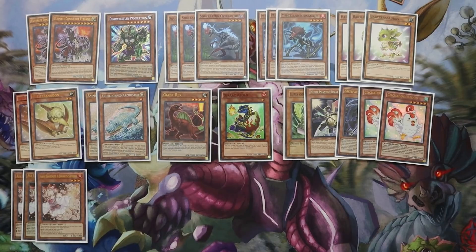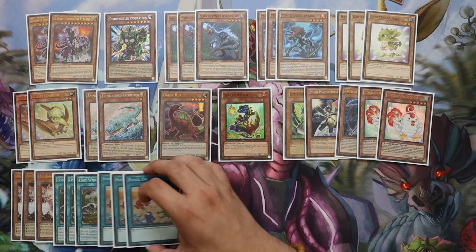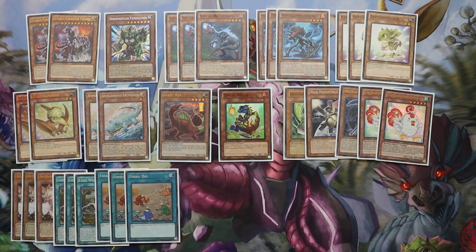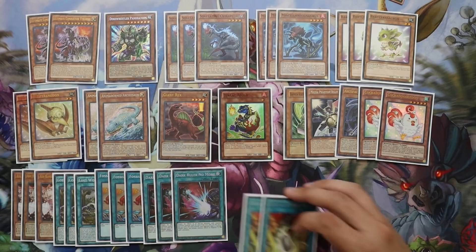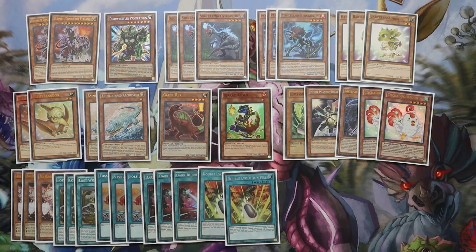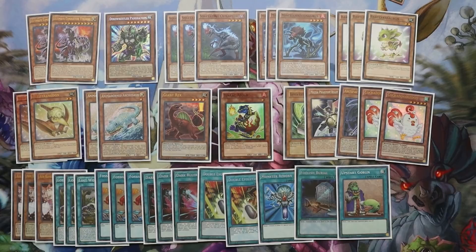We are playing triple copies of Lost World still — no Terraforming. Triple copies of Fossil Dig, because it searches basically any of these except for Conductor and Pank. Triple copies of Dark Ruler No More, because you do not want to lose going second. We are playing double copies of Double Evolution Pill, and then our one-ofs: Monster Reborn, Foolish Burial, and a 39-card deck at Upstart. So this is the updated profile — let's get straight into the extra deck.